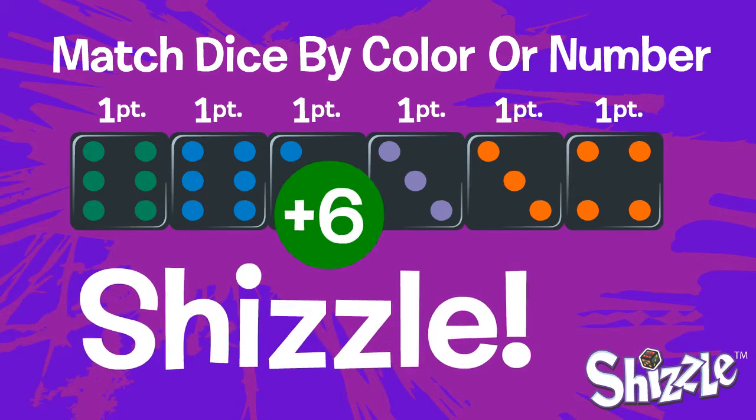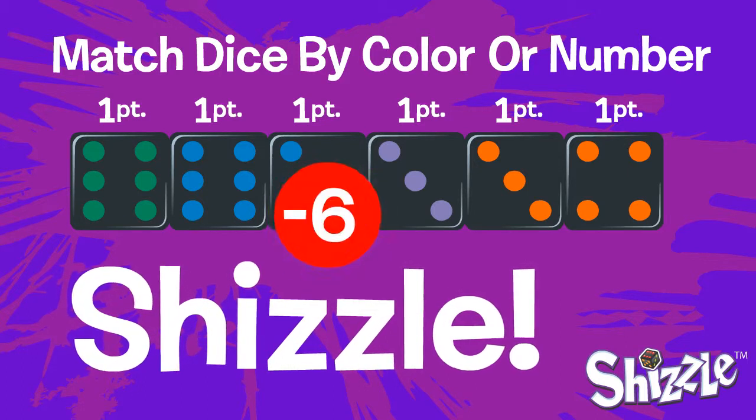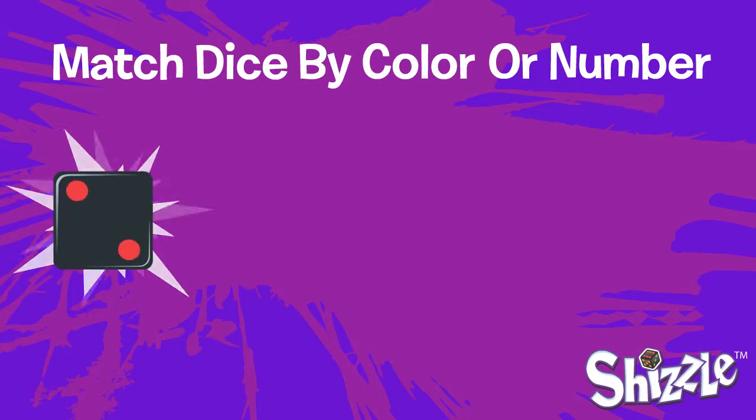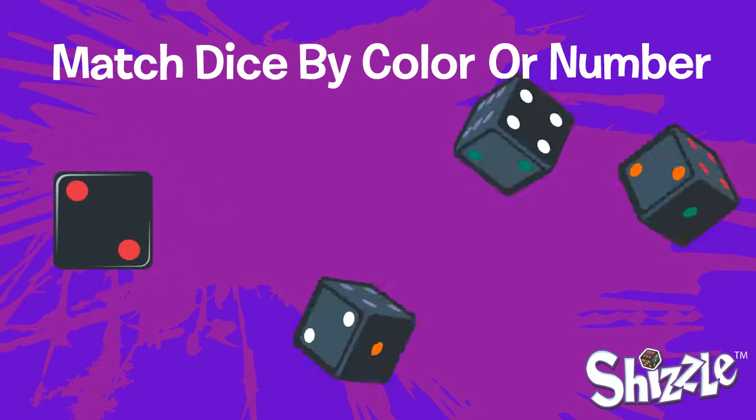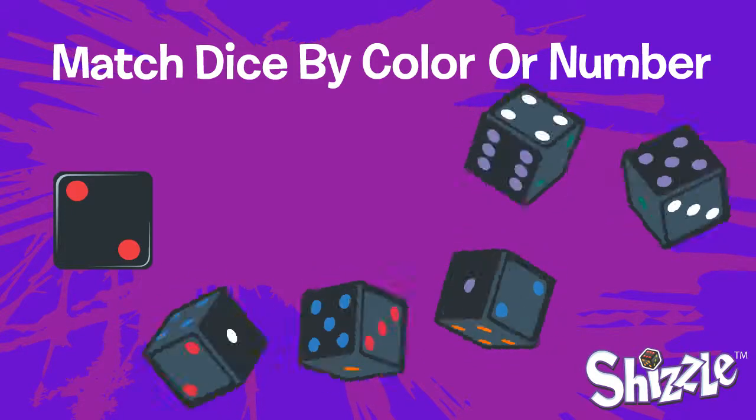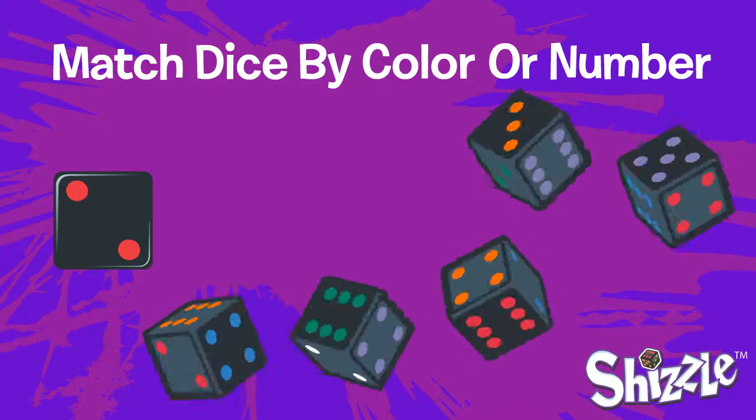A Shizzle gets you six points, or you can choose to make another player lose points instead. To start your turn, roll just one die — it's your spark die, and you'll build the dice line using this as your starting point. Now roll the five other dice. To build your line, you want to match your dice by number or color from one die to the next, starting with the spark die.